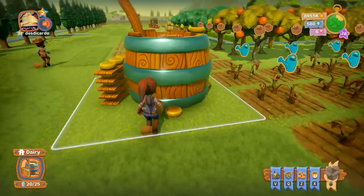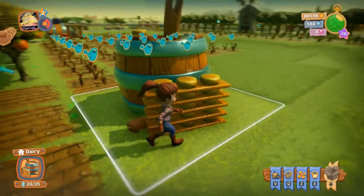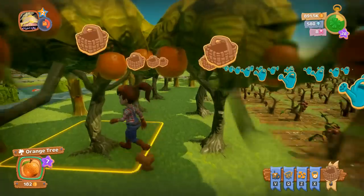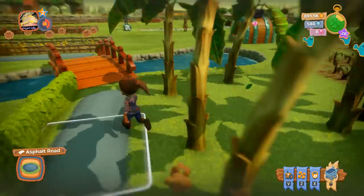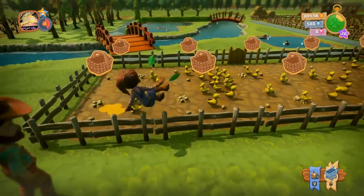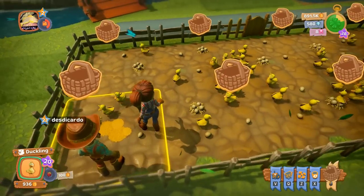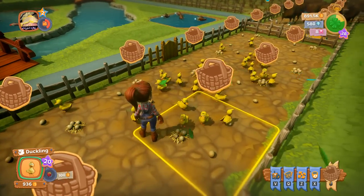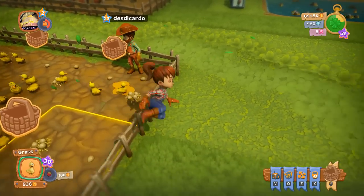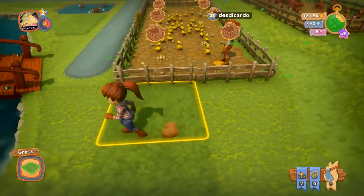The dairy increases the amount of milk we can store and turns milk into cheese, which you can sell at a cheese stand. The reason I have eight ribbons right now is that I'm saving up to make a jam stand, which increases the amount of jam we can store. Every time we sell jam, we earn one ribbon — so that's a really good way to get ribbons.